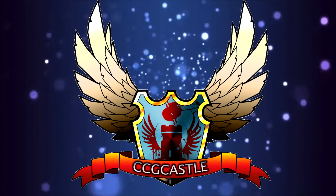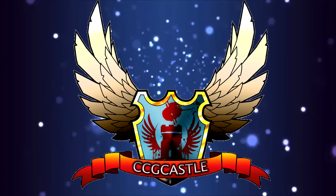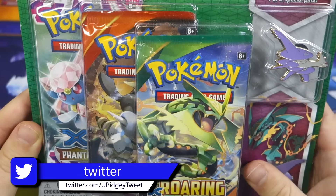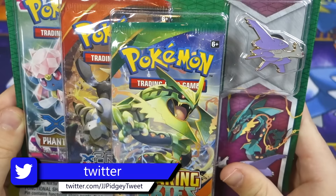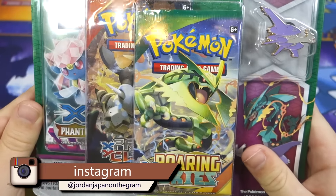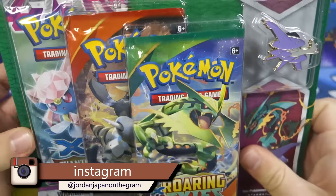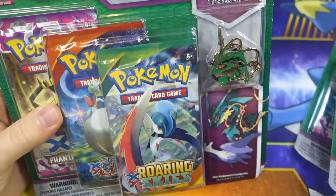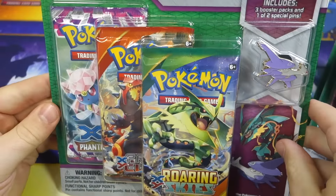This video is brought to you by ccgcastle.com. What's up YouTube, Jordan here, and welcome back to another Pokemon Trading Card Game video. Today I have a Mega Latios pin blister with a nice variety of packs - we've got Roaring Skies, Primal Clash, and Phantom Forces. I don't just have one - I've got one, two, this one's got Mega Rayquaza, three and four, totaling 12 booster packs for us to open.